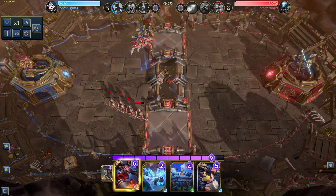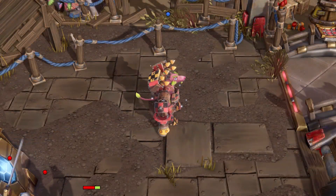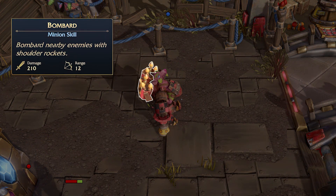The Vux in our hand highlighted yellow, indicating his activated bombard. Here we see his shoulder mounted missiles. You can see the 6 of them and they're going to do 210 damage in total with a range of 12. They're going to attack random targets within range, just like a boom buggy does. For his bombard to be active — and it's only active once on spawn — you need 3 piloted cards in your deck, including him.